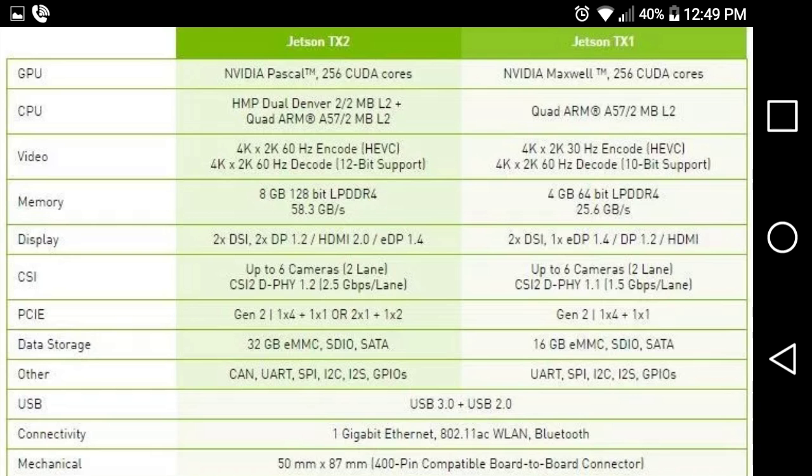As you can see on this chart, the data storage for the Tegra X1 can only store 16 gigabytes of on-board memory. But the minimum that the Nintendo Switch comes with is 32 gigabytes of storage. Everything else is similar, but the Tegra X1 is a Maxwell processor and the X2 is a Pascal processor with 256 CUDA cores.